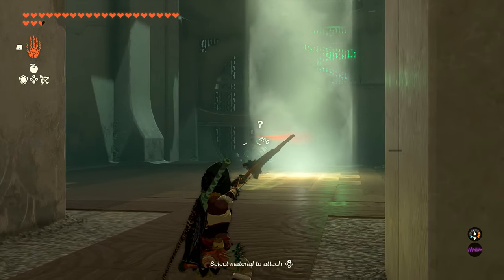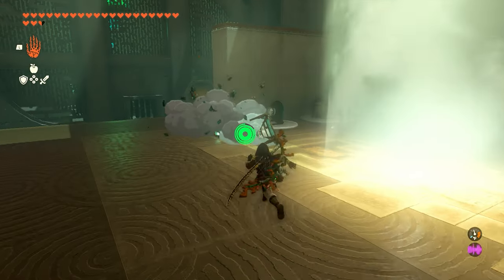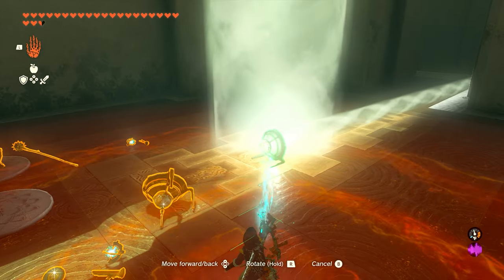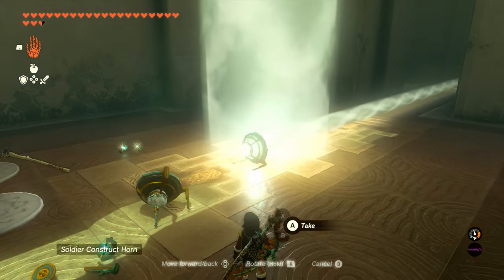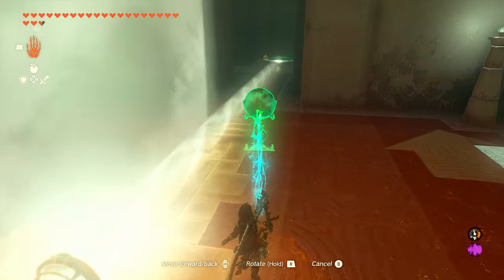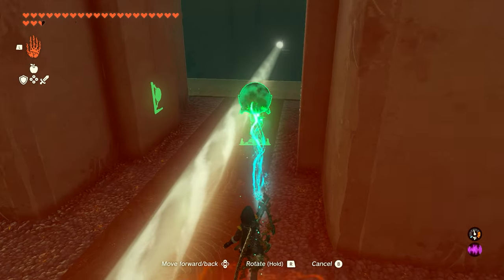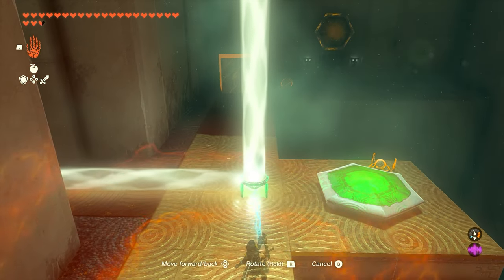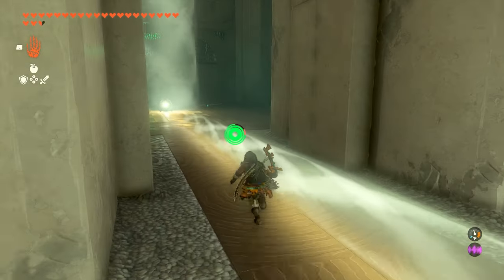We're going to take out these two constructs in this room because we don't want to die. Once we take them out, we're going to first take one of these devices and face it back in the direction towards the elevator, just like this. We're going to grab another one and go all the way to the end where that elevator is, and we're going to face this upwards — we want it on the ground pointing the light up. You can see the platform on that back wall.